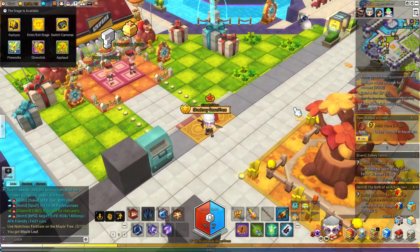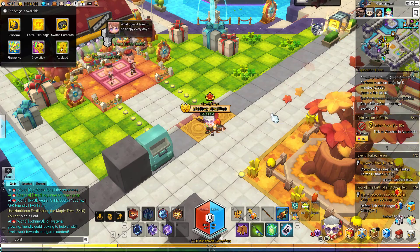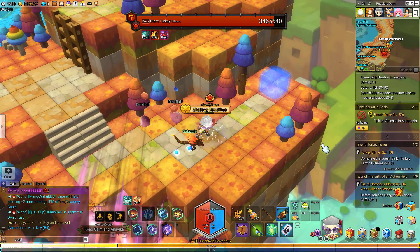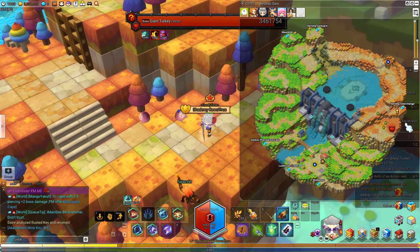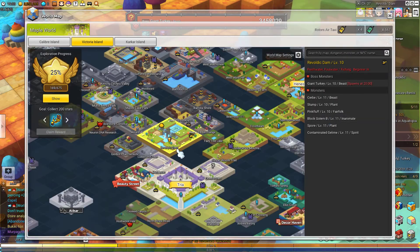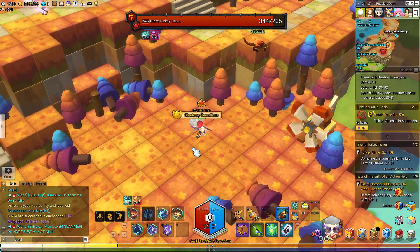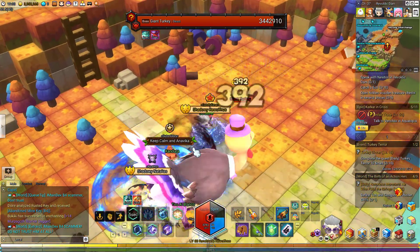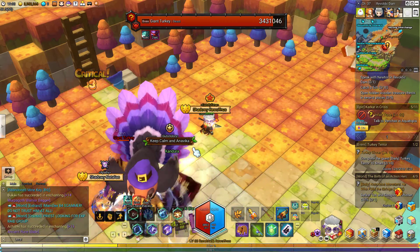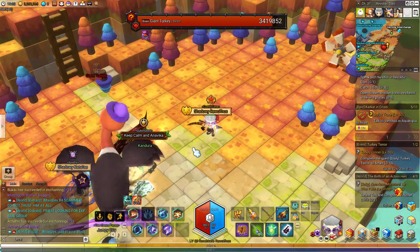Let me zoom in to show where and how to fight the turkey. Here I am now — it's right here. You can see there are chickens running around, of course, and there's the Revlick Dam. The boss is really relatively simple, to be honest. This is the turkey here. It has really no damage, just a lot of HP. Once you kill it, go hand it in, and that's it — that's the event until you finish it.